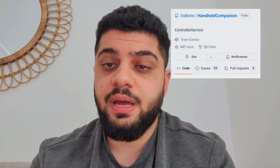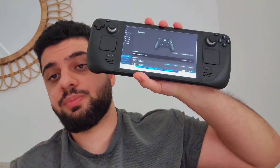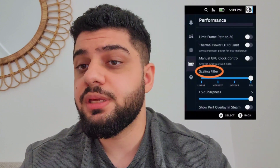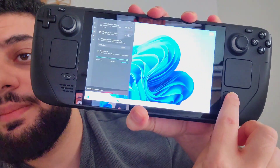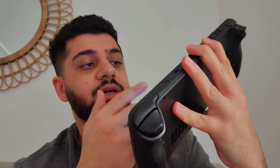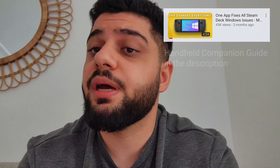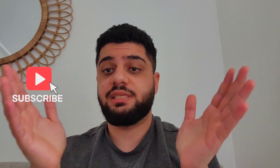The third option is Handheld Companion — it's the one I chose, as you can see here on my Steam Deck. It provides controller support for any game outside of Steam, but it also has other features. You know how on SteamOS you have a menu that lets you change the TDP and other settings? Handheld Companion gives you that too — you can change the TDP, clock speed, brightness, resolution, and refresh rate. It shows up as an overlay in-game, and you can also bring up a keyboard in-game, since the keyboard won't appear natively.